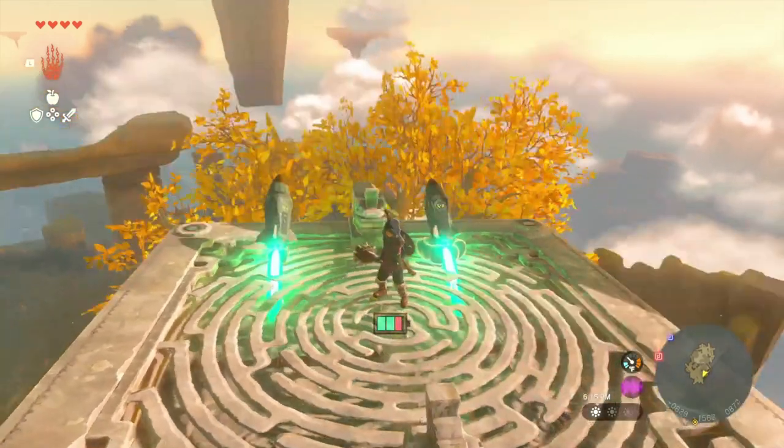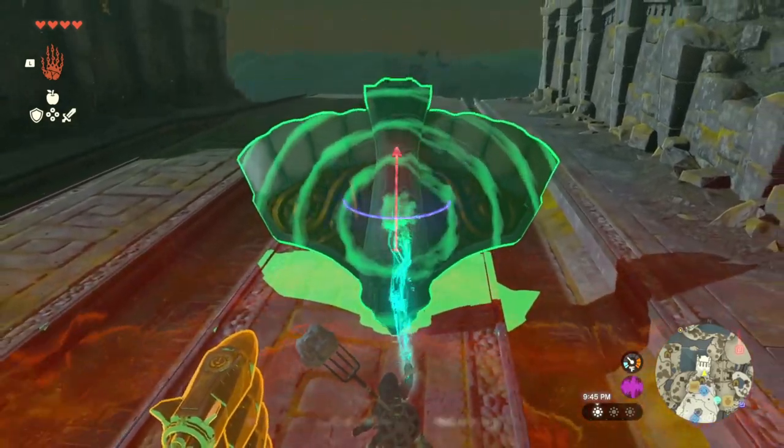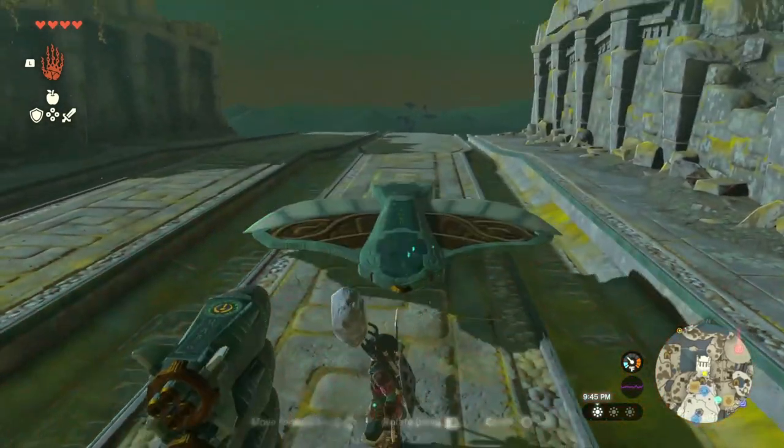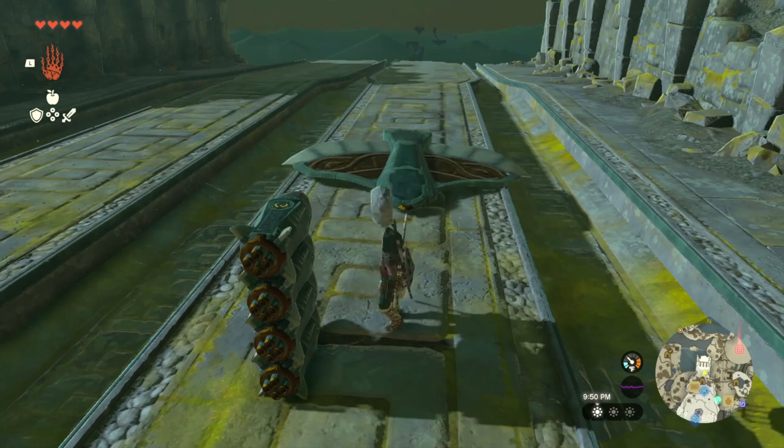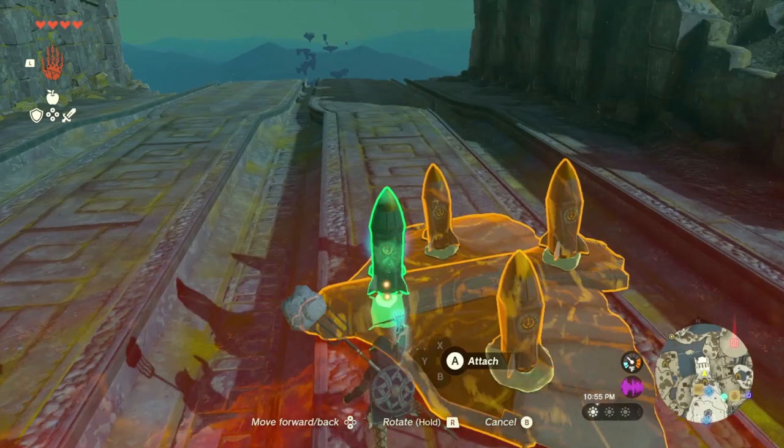The rocket gives a huge boost of speed to whatever it's attached to. We're going back to my friend, the Wing, for this experiment. Wing, where are you going? We are going to do experiment number one.